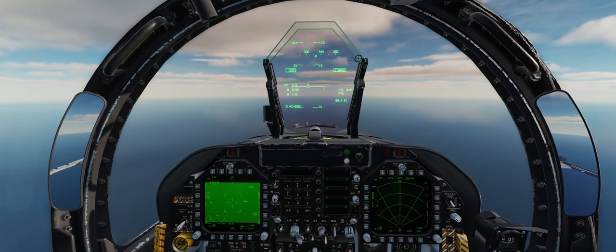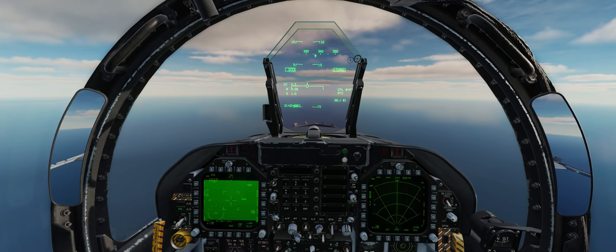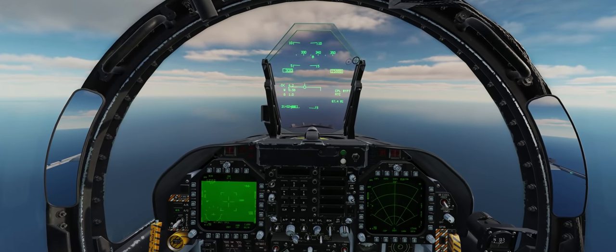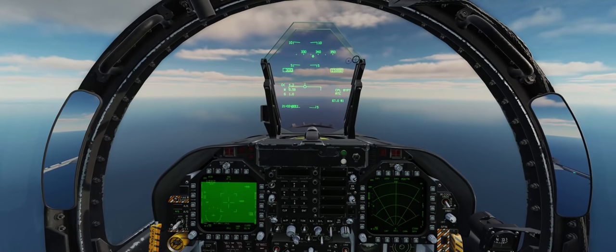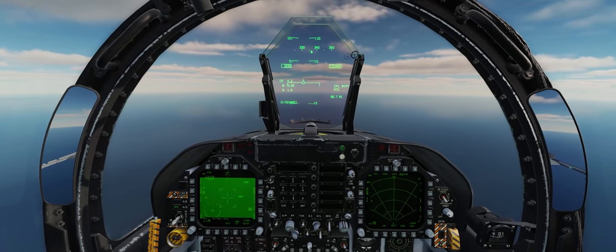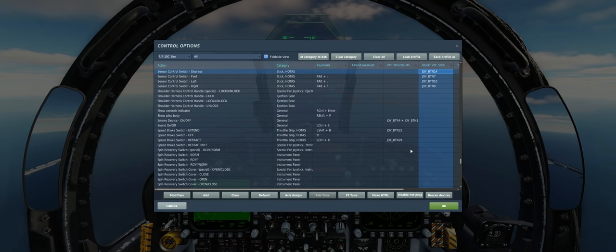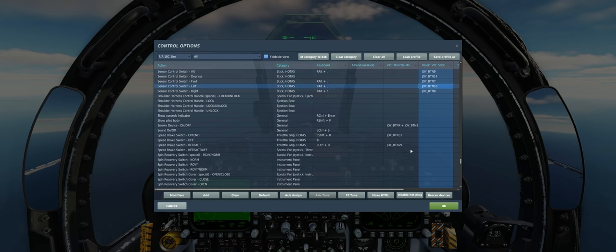Before we get started, let's open up our controls menu to look at the HOTAS commands we need to make the targeting pod work correctly. The most important thing is the sensor control switch, which tells the jet where we want our throttle designator controller slaved - to our HUD, DDIs, MPCD, or wherever. Make sure you have depress, forward, aft, left, and right all mapped. I'm using a Thrustmaster FA-18C stick grip, which makes mapping very easy.